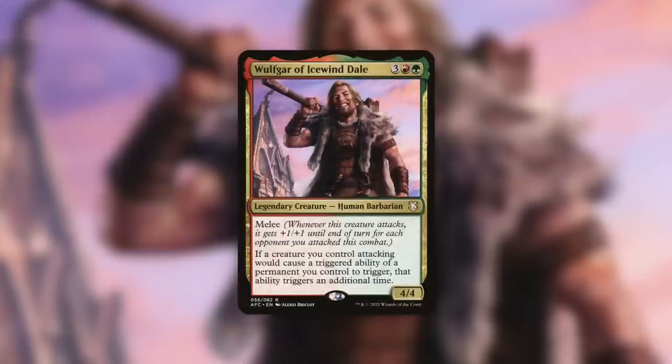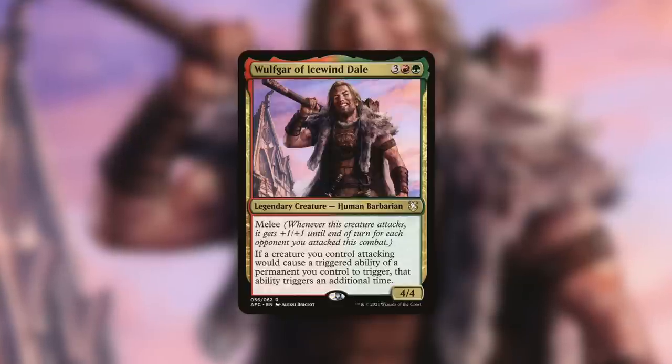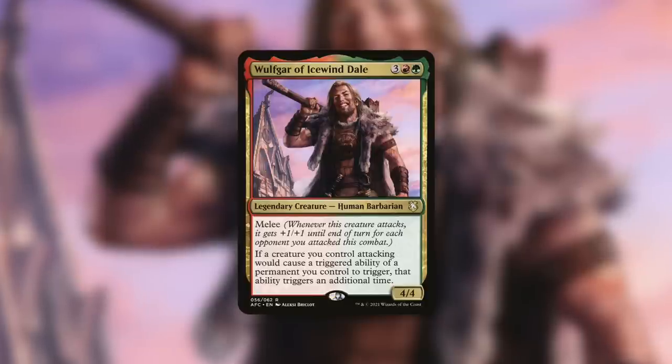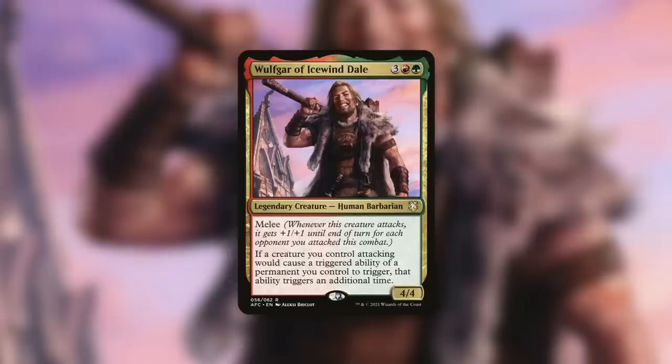Speaking of which, what was the original attack trigger commander that's been somewhat overshadowed by Ishin? Let's talk about Wolfgar of Icewind Dale. Wolfgar is a four-four Human Barbarian with Melee that has: if a creature you control attacking would cause a triggered ability of a permanent you control to trigger, that ability triggers an additional time. Basically the exact same thing as Ishin, but only counting creatures you have that are attacking — regardless, it works the same with Baler, doubling up those attack triggers.